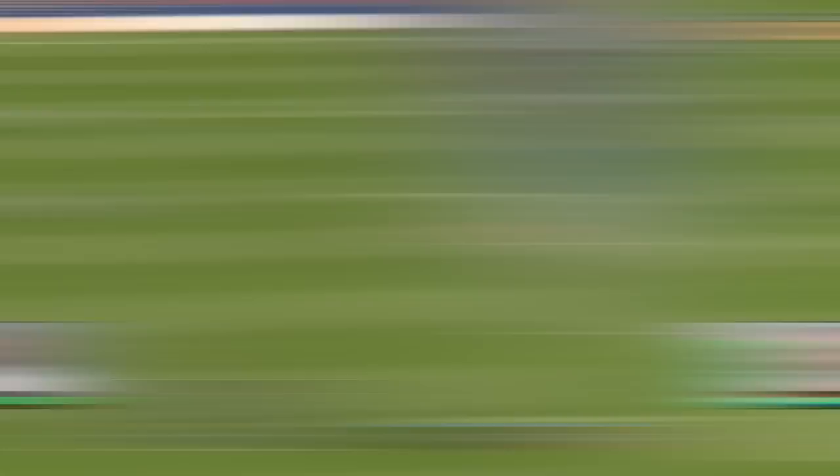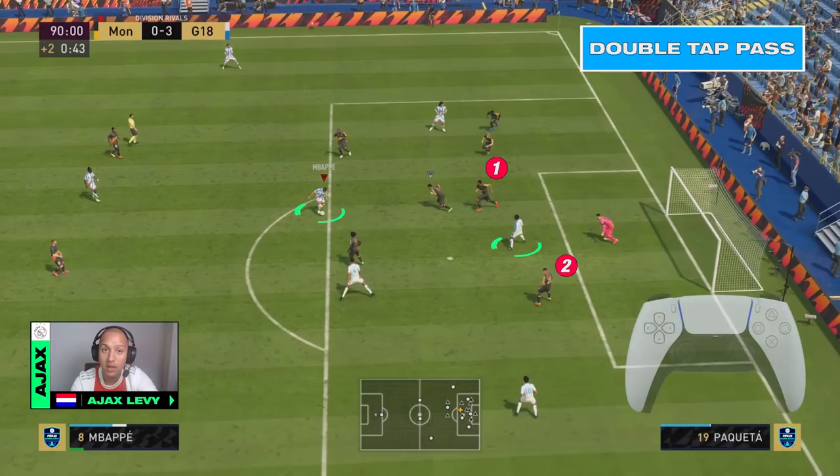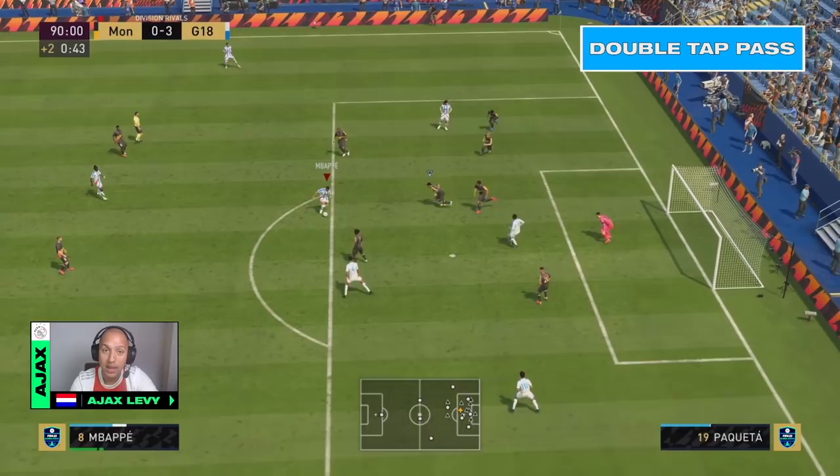In this clip, you will see that I have the ball around the box with one of my strikers, and the other striker is inside the box behind the defenders. I'm giving the Double Tap Pass here because it avoids the defenders intercepting the ball. It also pops the ball up a little bit and gives you a perfect chance to volley, which makes it easier to score the goal.